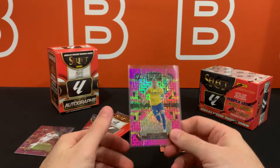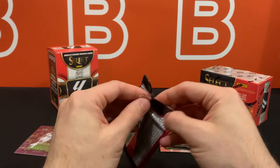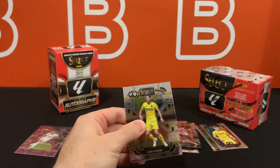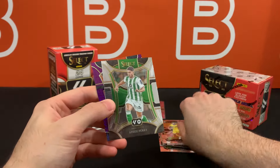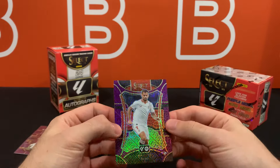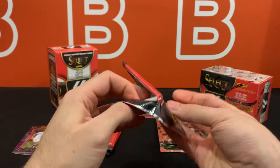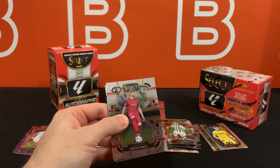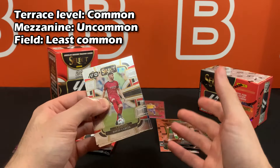I still don't know if these are guaranteed per box — we'll have to wait and see. Either we get one from this box and the next and we can say yes, or we just have to wait for more boxes. Our next purple mojo is going to be Suso, nothing too crazy. If you're not familiar with Select, you basically have three types of base card rarity: Terrace being the most common, Mezzanine being the uncommon one, and Field being the least common.